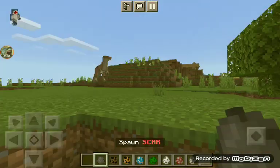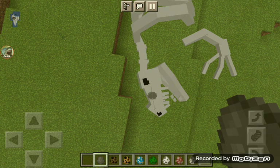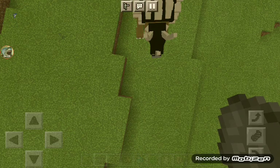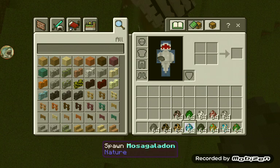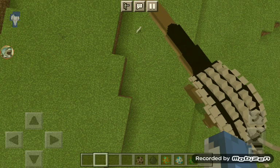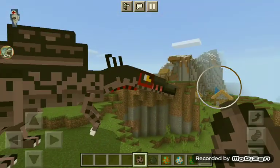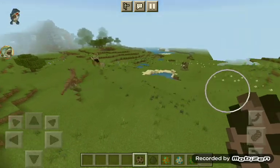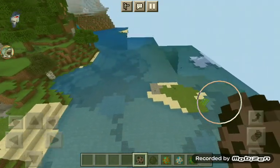I wonder where this is from — maybe it's like a Giganotosaurus and a Tyrannosaurus hybrid, that'll be cool. Next we got the small alums. We're also reviewing the items from Fossil Era. First we got Spinosaurus.